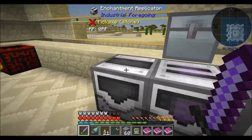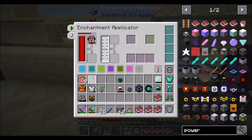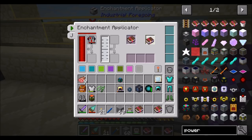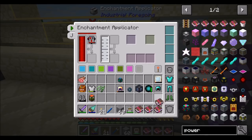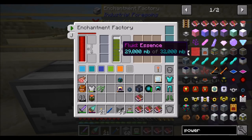Can I do this and this? The answer seems to be no. The enchantment applicator will only put the enchanted book on the item — it won't allow me to combine two enchanted books. Good to know.